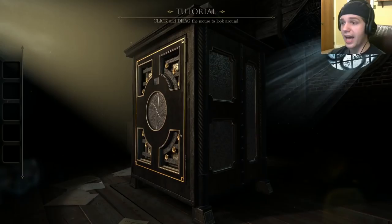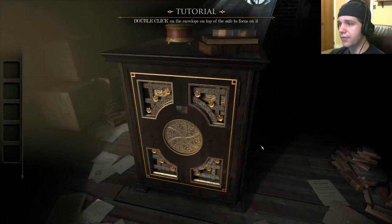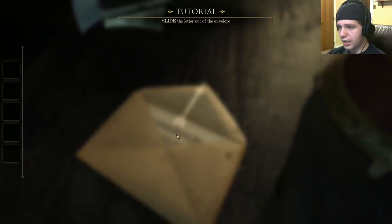Okay, tutorial! Click to begin — that I can do. Click and drag the mouse to look around. We got some kind of crazy armoire-looking thing here. Double click on the envelope at the top of the safe to focus on it. Okay, so it's a safe. This one, I'm assuming.